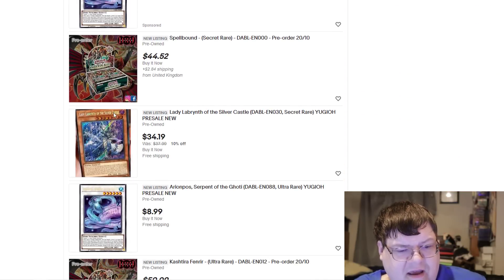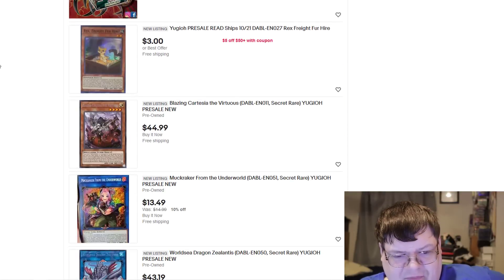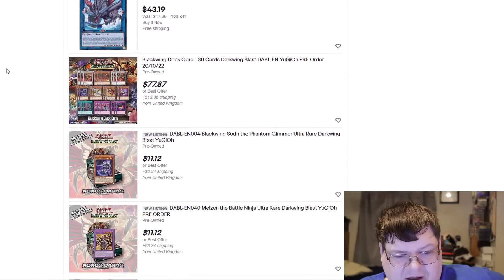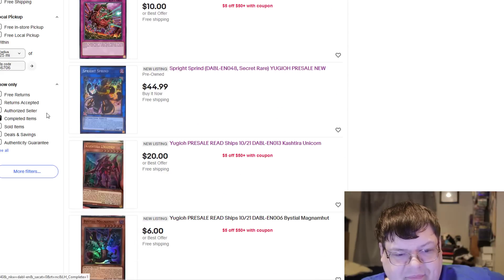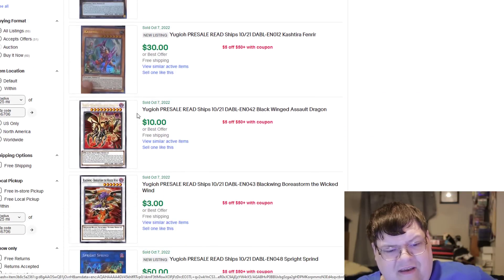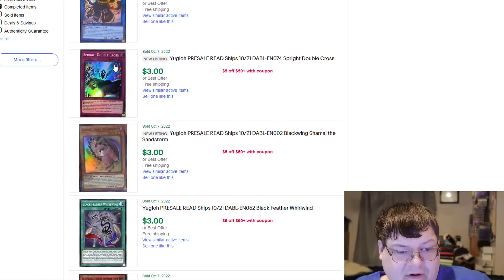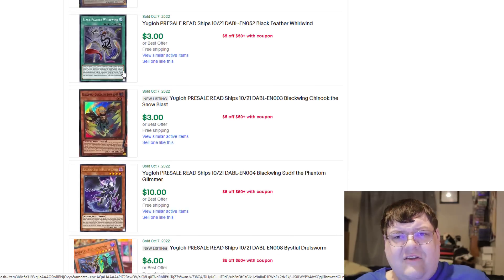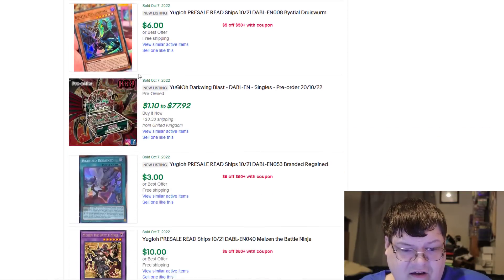$35 — none of these have sold either. Interesting. You can definitely tell that there is some undercut competition starting here, and you can tell where your value tree has started. Some Fenrir sold for $3? One of these sold for $3? The new Blackfeather Dragon sold for $10. The super rares are moving for like the $3 bracket. Druus Worm for $6 is also kind of interesting.